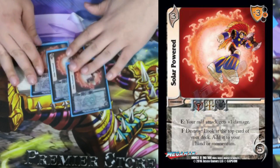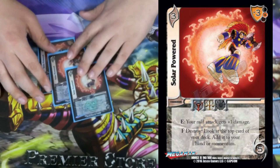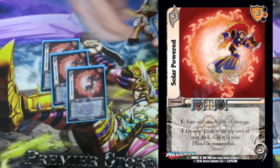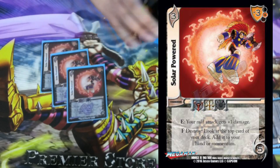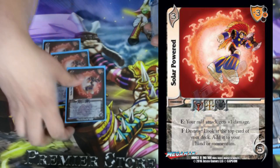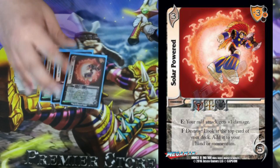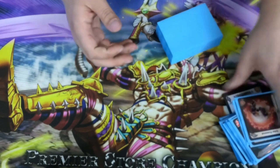Our other 3-diff foundation is Solar Powered. It's a 3-5 with a 3 mid block. E: your mid attack gets plus 1 damage, and everything in this deck is mid, so all of our attacks get plus 1 damage for free — that's really what I wanted. A reversal that gives free stats and makes our opponent have to deal with it while stunning. Meaning if they didn't deal with it they took a lot of damage, and if they did I still stunned them. The form ability: destroy — look at the top card of your deck, add it to your hand or your momentum. If you want the attack, add it to your hand; if not, add it to momentum to use later for Sublimating Blade or Powerful 2. Mainly we want it for the plus damage.